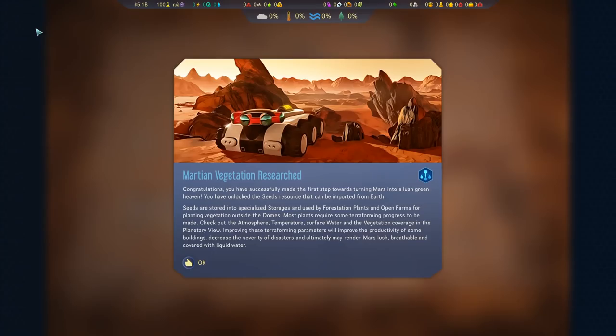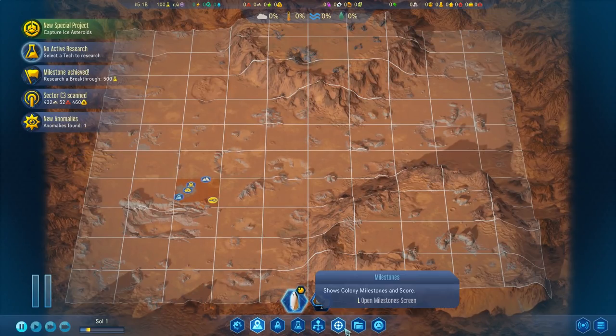Martian vegetation research. Congratulations — you have successfully made the first step towards turning Mars into a lush green haven. You have unlocked seeds, a resource that can be imported from Earth. Seeds are stored in specialized storages and used by forestation plants and open farms for planting vegetation outside the domes. Most plants require some terraforming progress. Improving atmosphere, temperature, surface water, and vegetation parameters will improve the productivity of the buildings, decrease the severity of disasters, and ultimately may render Mars lush, breathable, and covered with liquid water.